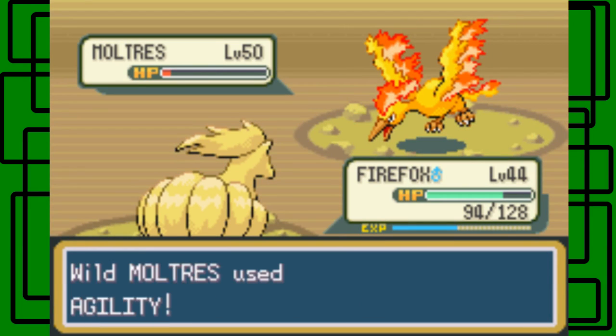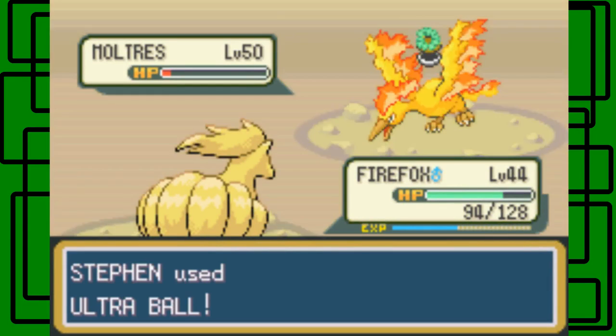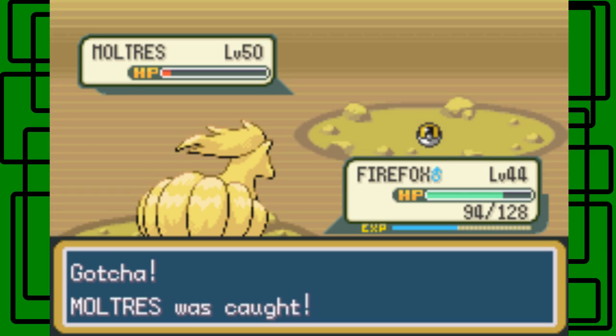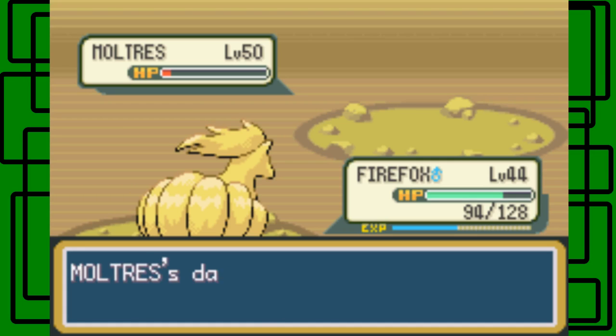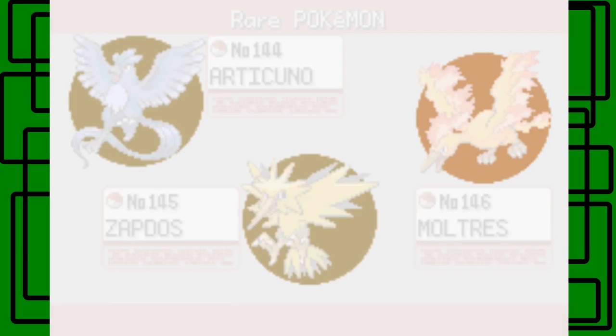I guess that spiel and talk is not really working. So, Moltres — nevermind, that's not good. Oh wait — I was just randomly talking and I caught it! It's like it's telling me to shut up or something because I was going nowhere with that. Anyway, we caught Moltres! It took three takes. Moltres data is now in the Pokédex.